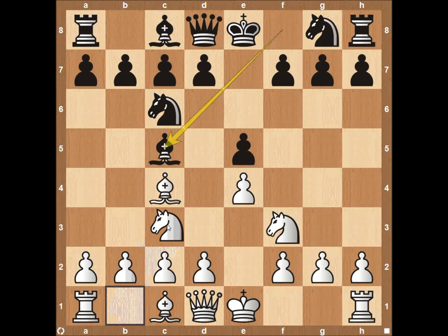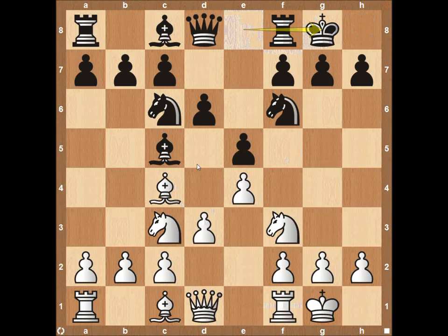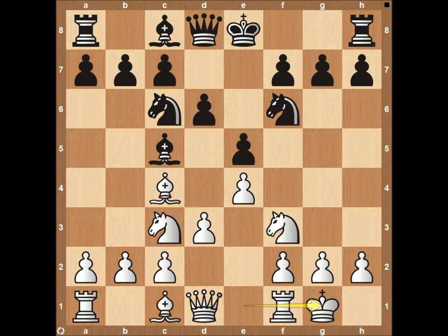Usually you'll see the main line continue with knight to c3, knight to f6, potentially pawn to d3, maybe pawn to d6, and castle on the king side for both sides of the board. The central board is all kind of clogged up. You may see knight to d5, maybe sacrifice some material in the middle of the board. But all in all, there's not going to be any crazy fireworks in this game — it's going to be somewhat quiet.